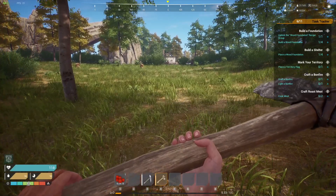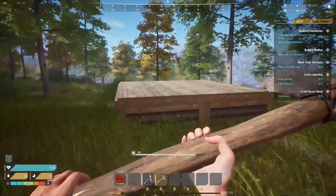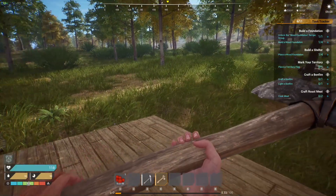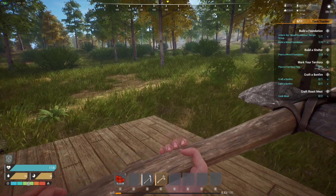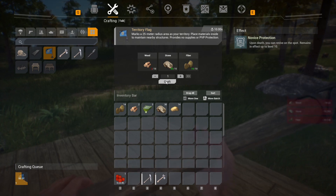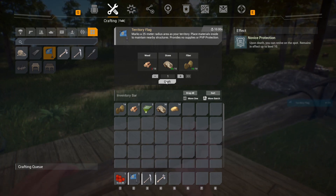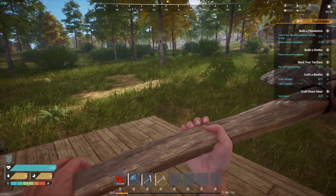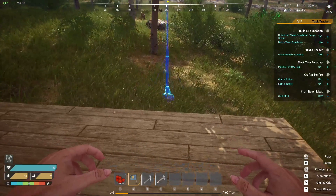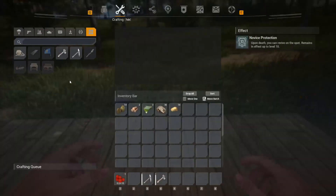Oh, there's somebody's house! I didn't think I walked that far — oh there it is. There's some red rock over there. There's the foundation. Craft some meat, really? I gotta make a flag first. I don't know if I can even be in this territory — I didn't think I'd meet somebody this quickly. Upon death, okay. Let's put the flag down.